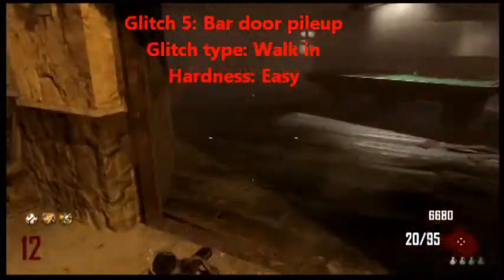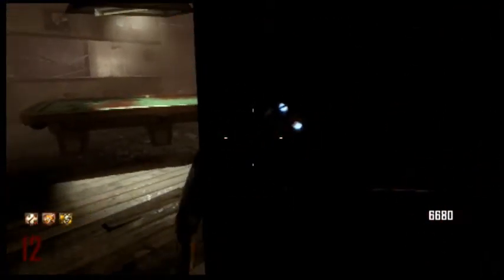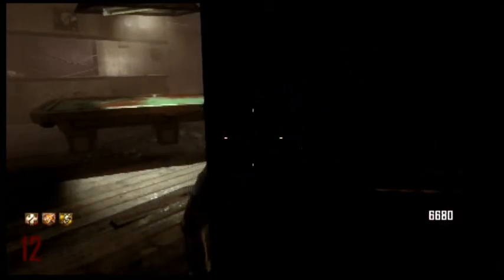The last glitch I'm going to be sharing with you guys is just like the last two I've just shown. What you're going to want to do is come over to this doorway and quickly slip behind it as the zombie approaches. The result is that the zombie will attack you through the door and be unable to hit you, allowing you to AFK in peace.